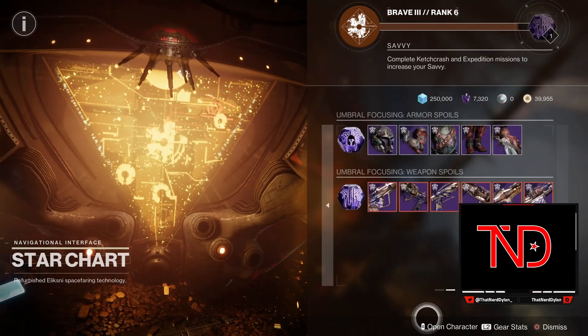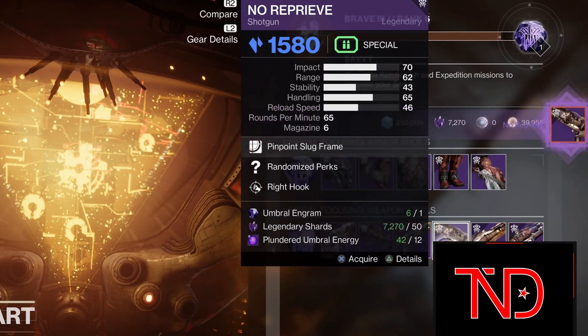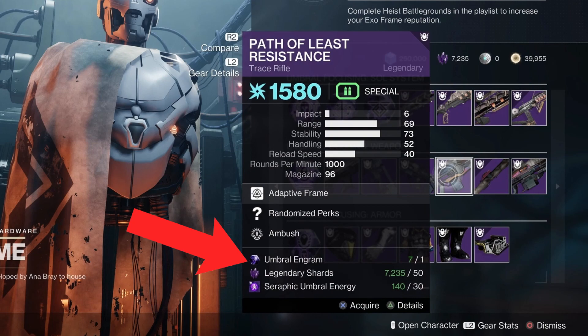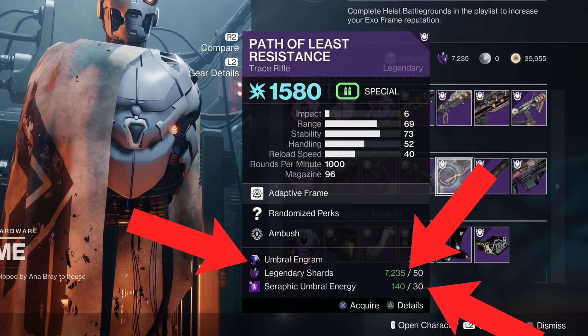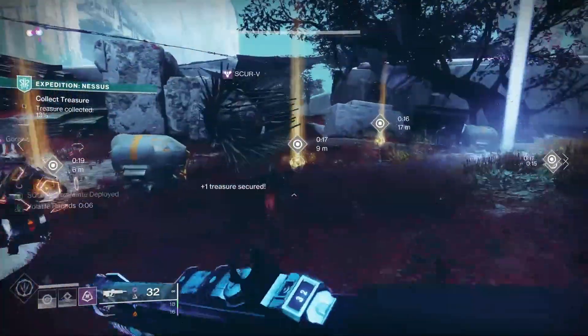These red frames are an umbral focusing unlock that is available while leveling up each seasonal vendor in the helm. These red border weapons are not free, as they do generally cost one umbral engram, some legendary shards, as well as the relevant umbral energy from that particular season. Stocking up on the umbral energy is where you're going to need to do some grinding, probably.